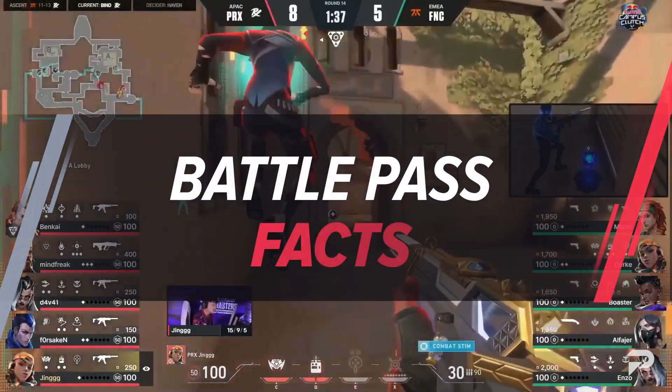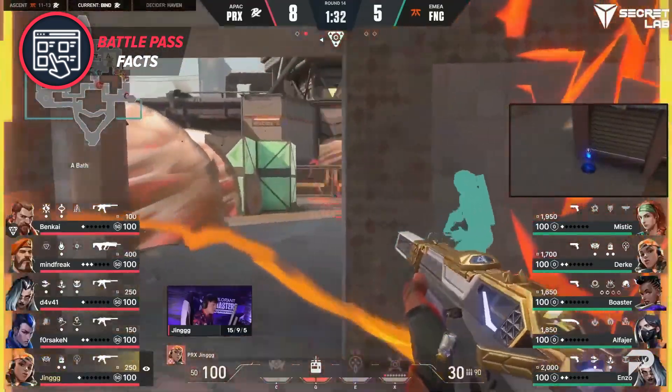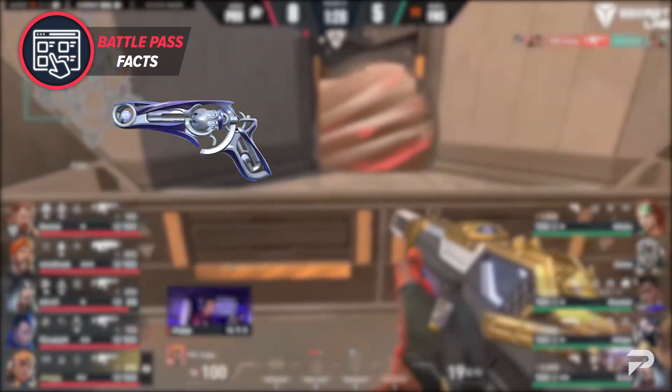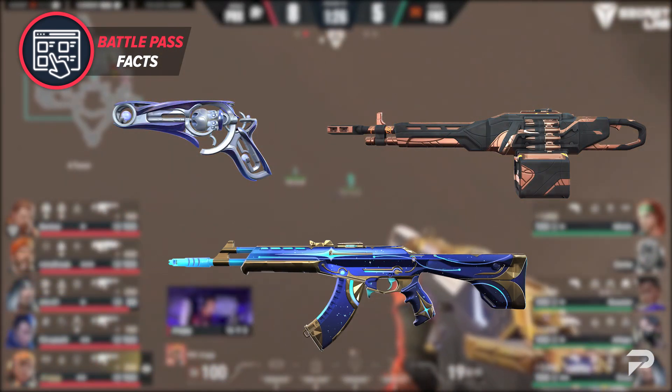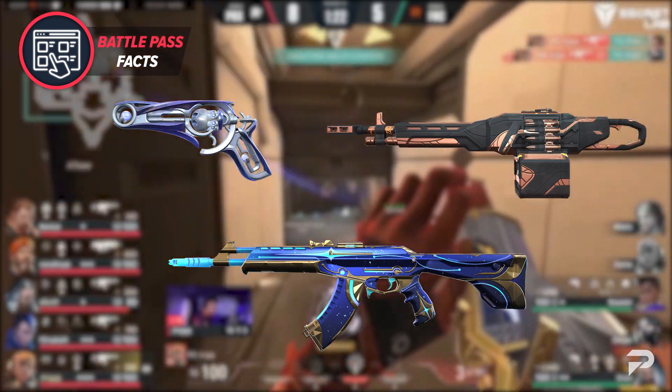To start off the video, let's go over the Battle Pass facts as usual. Just like all other previous Battle Passes, this one will have free and paid content. In Act 3, we can also expect three new skin collections: Iridian Thorn, Runestone, and Starlit Odyssey, along with more new player cards, sprays, gun buddies, and RP to spend too.